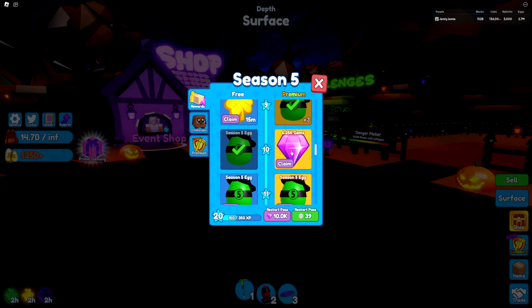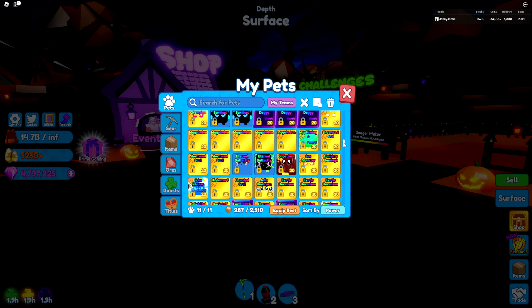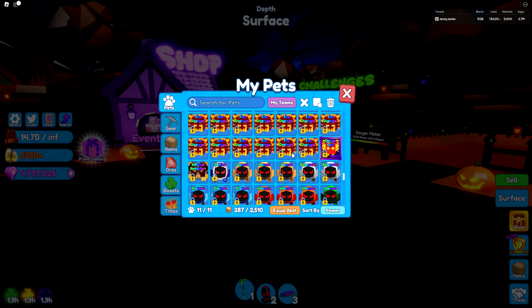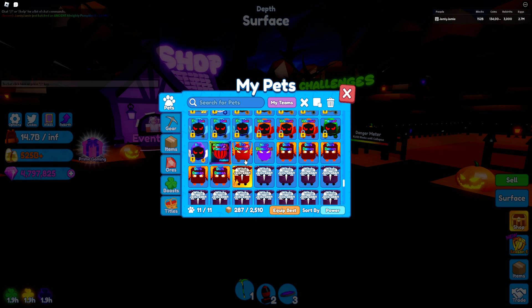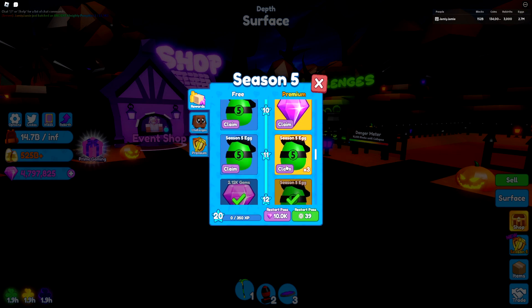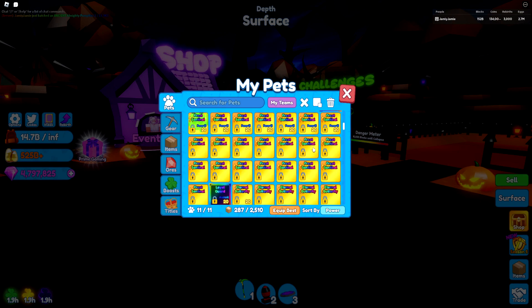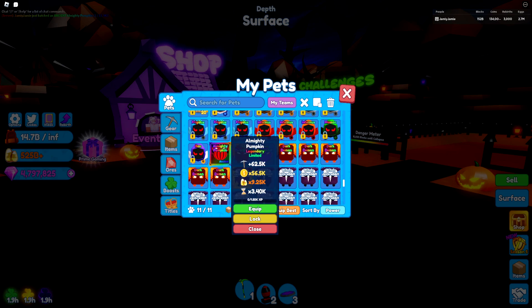I'll be back whenever we get something rare. I don't usually like to record a lot when opening eggs since I like to watch video in the background. We got it! The Almighty Pumpkin — the ancient — is the only thing I got from this egg. I opened all the eggs from the one I'd already purchased, then bought the Season 5 mining pass one more time. I've only done about one and a half passes and I've already gotten the ancient pet.